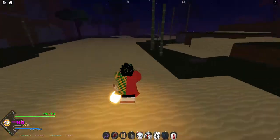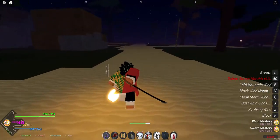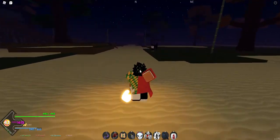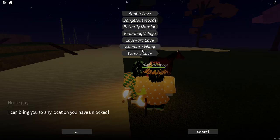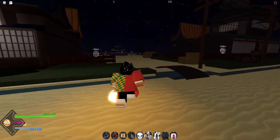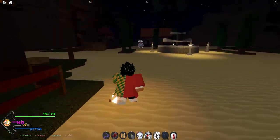Okay, let's go back. You're gonna use your fast travel to get there quickly. Buy the Ushimaru village fast travel, spawn in, and look to your left — you're gonna see the gray NPC over there.